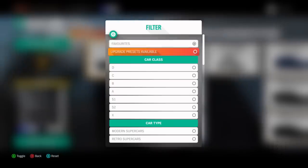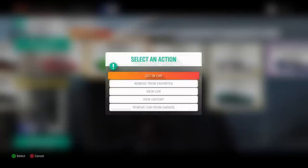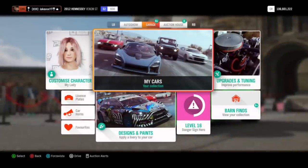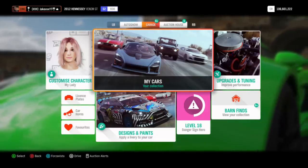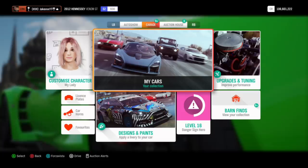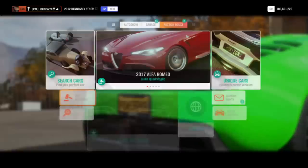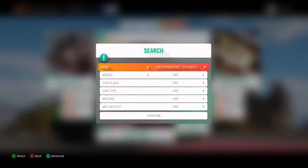Hey everyone, Jake here back on Forza Horizon 4. Today I've got another informational video to help you all get the most out of Forza Horizon 4 while it's still a thing. Money in Forza Horizon 4 is one of the main things — it's obviously how you buy cars — and it doesn't hurt to have an endless amount. Today we'll be talking about the auction house: 10 of the best and easiest cars to buy and sell to make loads of money.